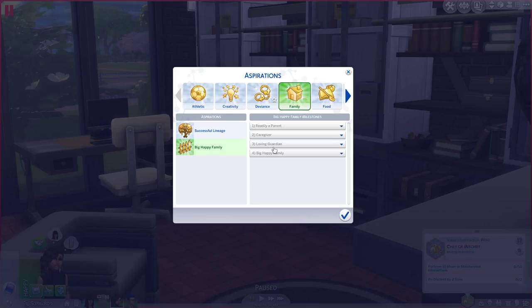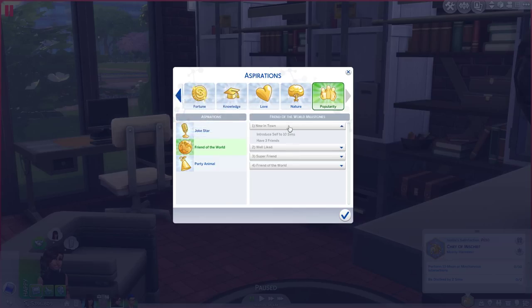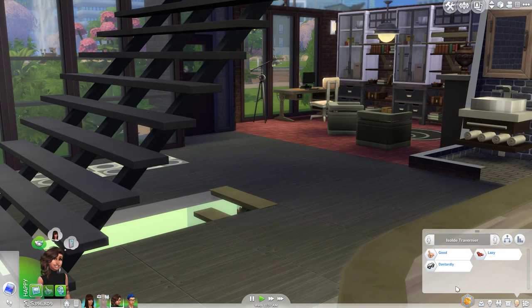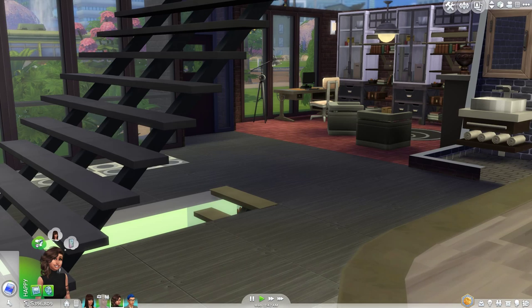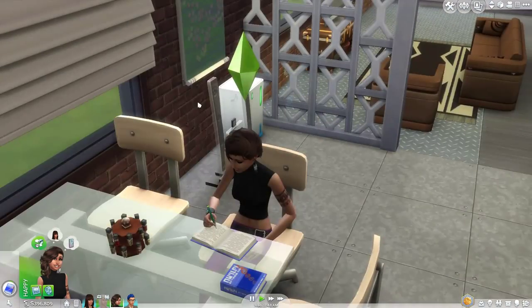Nerd brain. I have that on so many Sims and I never get it. Painter extraordinaire. Best-selling author. She's good, so she cannot be... We can make her a Friend of the World - I've never done this one. Let's just make her the Friend of the World. Because she's good, she shouldn't be dastardly. Oh, she's still dastardly. I don't know what trait came with that one, but it sucks that she's dastardly still.